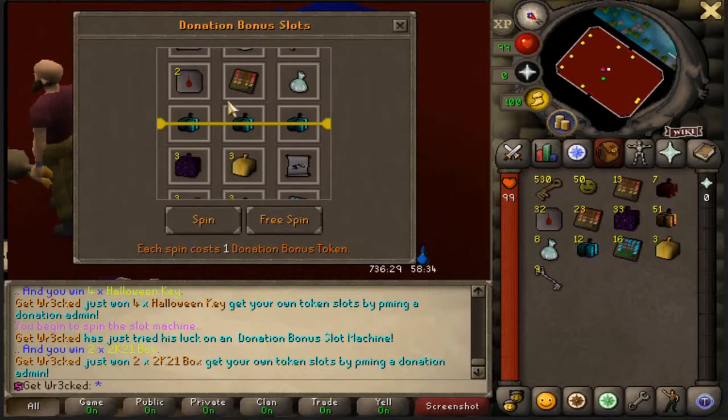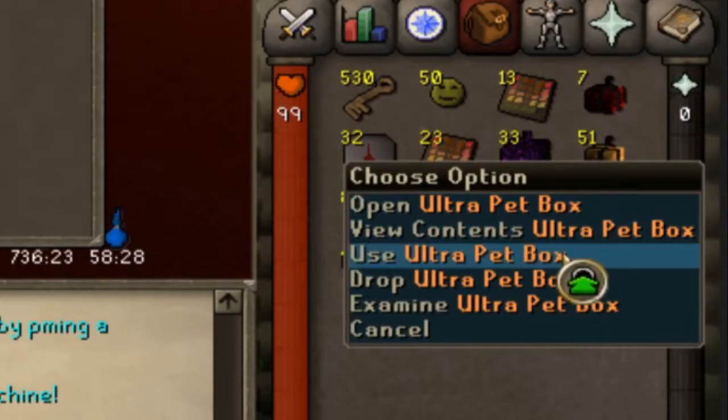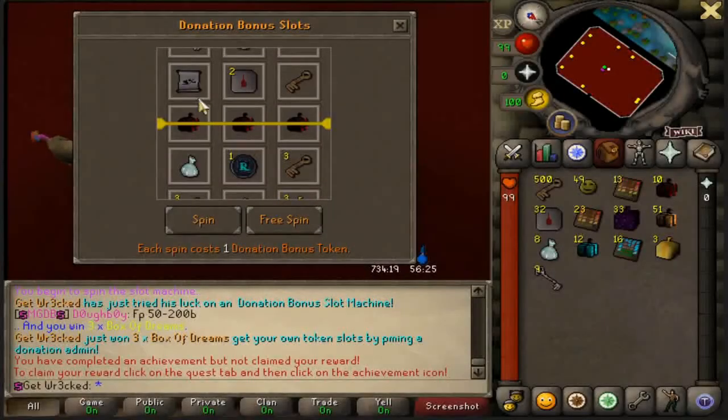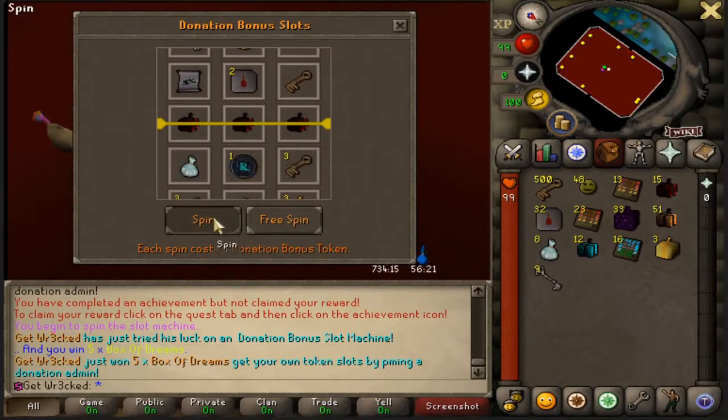Ending our first 50 with 2K21 boxes — we got 12 of those. 16 Seasonal Goodie Boxes, 51 Ultra Pet Boxes, 33 Mega Lottery Boxes, and all the goodie boxes. We are getting bank. Starting our next 50 with Box of Dreams — that seems like good RNG moving forward.